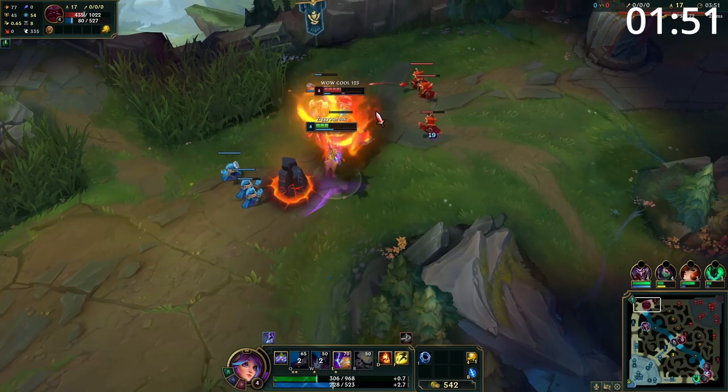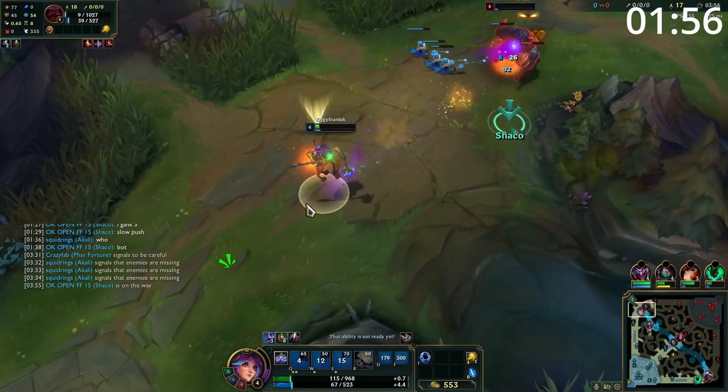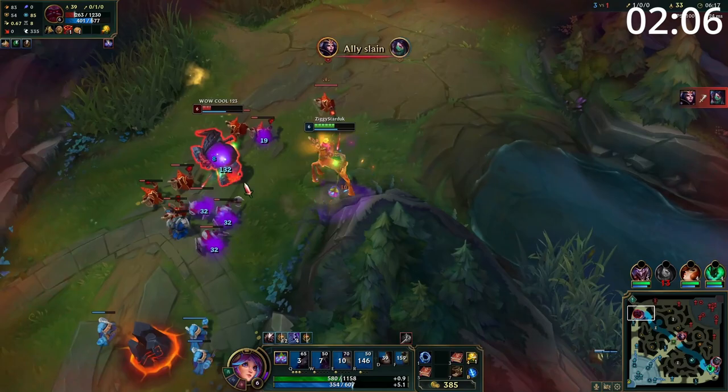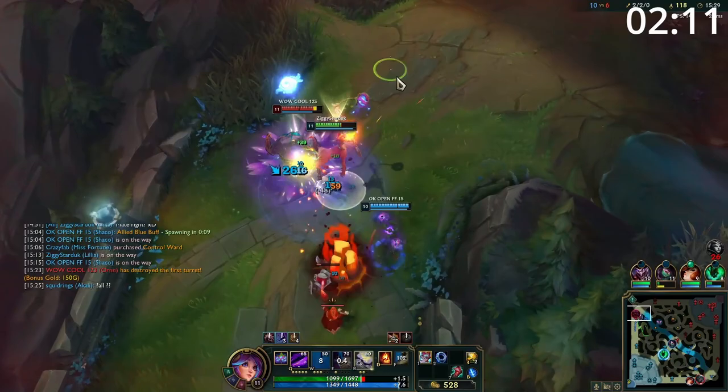Starting the laning phase, your main objective will be to farm up to your Liandry's power spike while constantly harassing. However, how you go about this will change drastically depending on who you're up against. Ideally, you've picked Lillia because you're up against a tank — there aren't many tanks that can contest you well, and you will win extended fights with ease. Keep looking to hit them with your Q as often as possible, relying on the healing and damage from your passive to make these trades very easy for you.